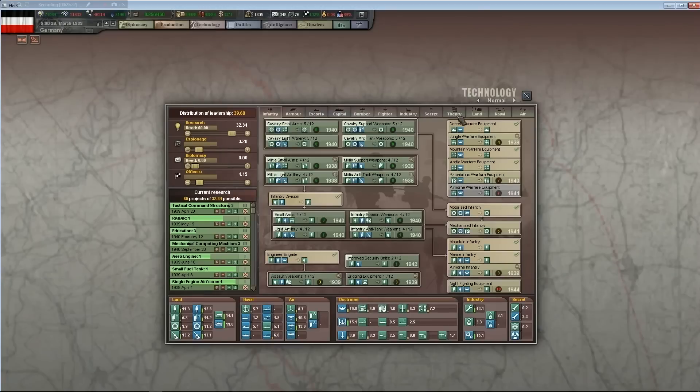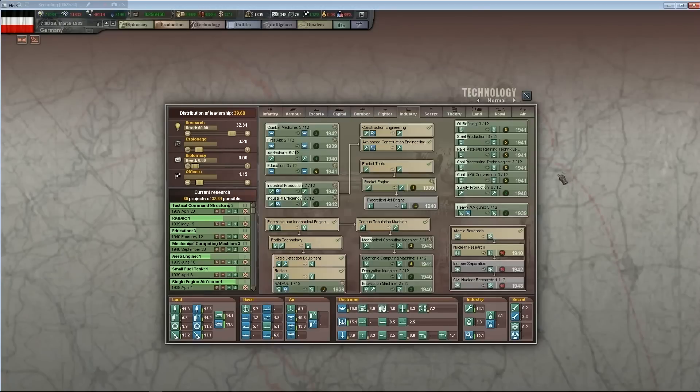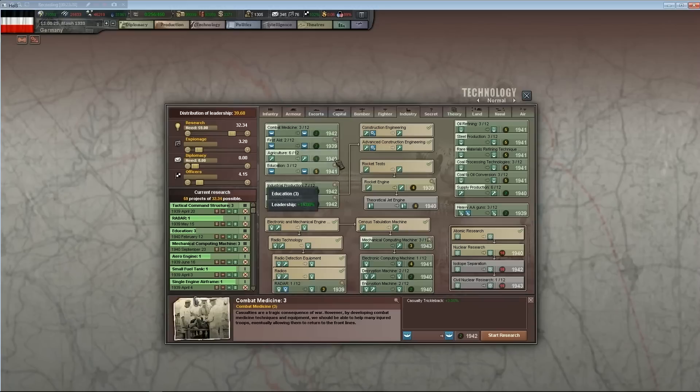I don't actually know what 'casualty trickleback' does — I can assume but don't know for certain. Well, my understanding — if it's anything like HOI4 — is that when you have units that are wounded, if you have a field hospital attachment, some of those casualties are walking wounded and they go back in your manpower pool. Here's your purple heart, get back on the line.